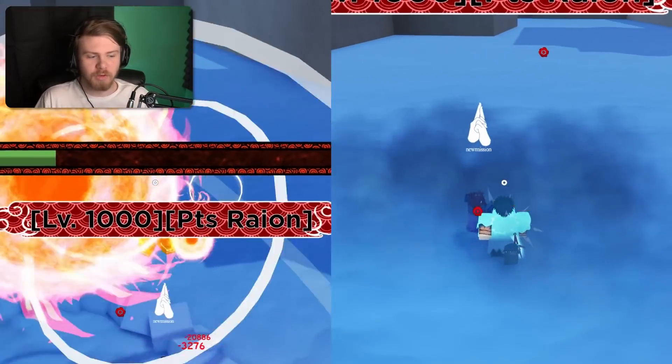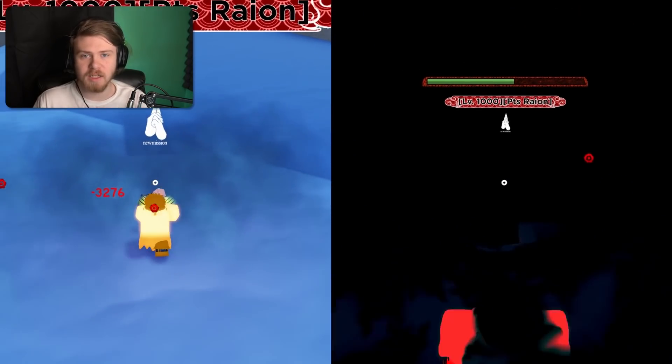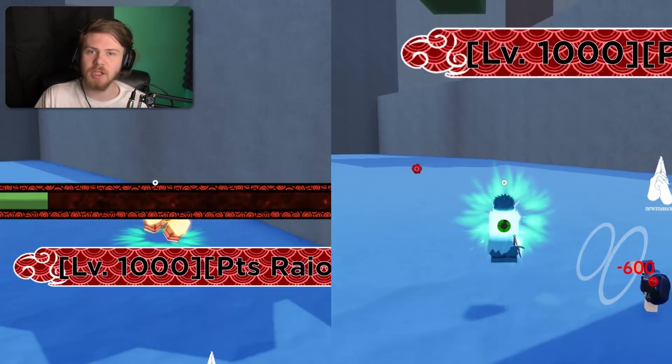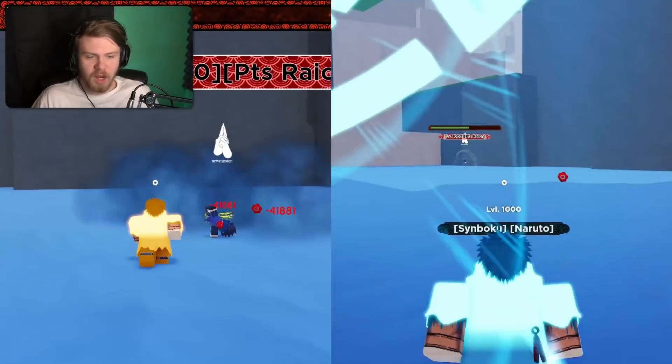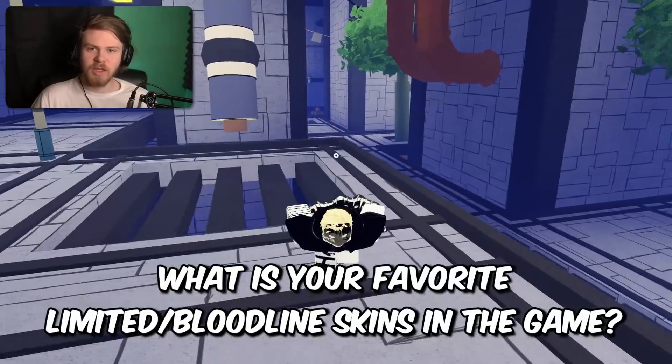Minakazi versus Minakazi Azur — I think these bloodlines look amazing, some of the best looking in the game. The visual effects are great. I personally like Minakazi Azur a lot more because I like blue, but if you like yellow, regular Minakazi is where it's at. They did change the color of the abilities. Blue everywhere is just such a cool thing with Minakazi Azur.